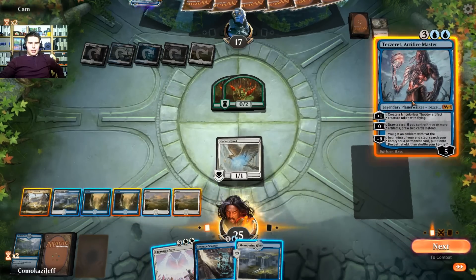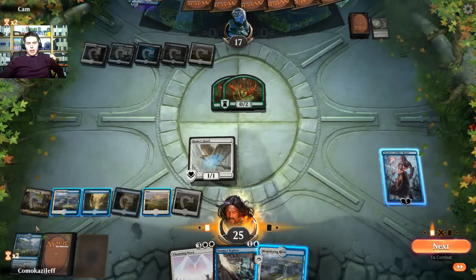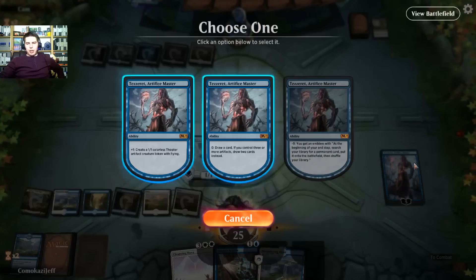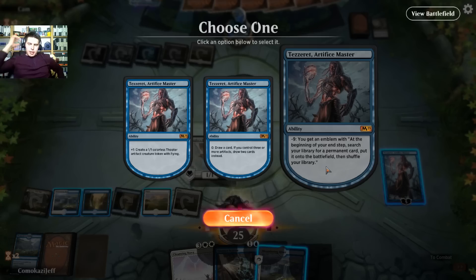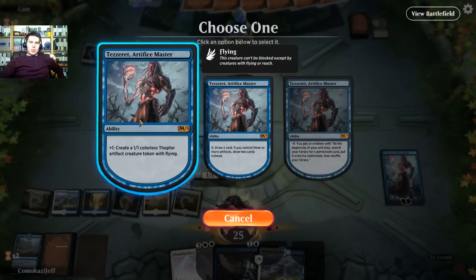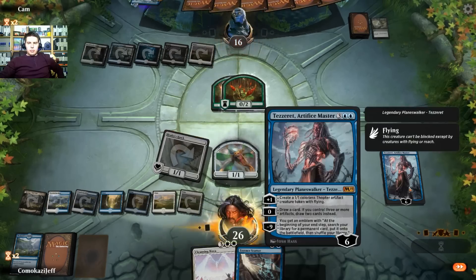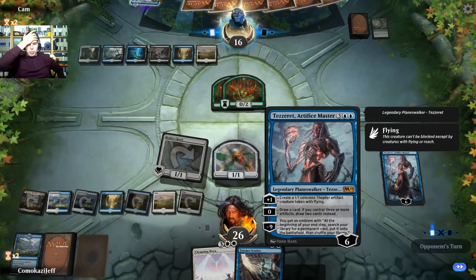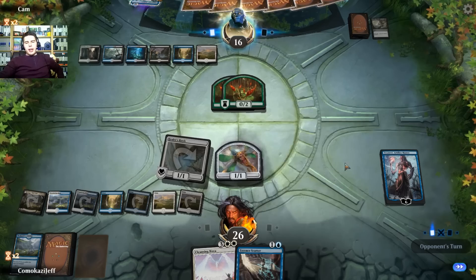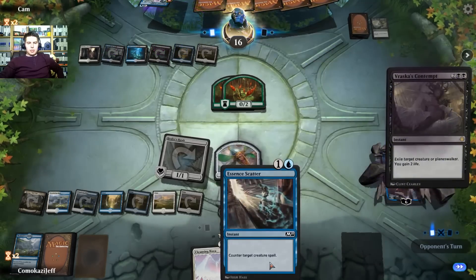Boneyard Pariah — Chemister's Insight draws cards. We get to play down Tezzeret this time. I'm not sure if I should be holding up the Lost Vale — it has a little less ability with colors though. Do we want to draw cards or start creating a board? Getting to our emblem is actually really good with this deck. The idea is we're going to be creating Thopters. The emblem says at the beginning of your end step you can search your library for a permanent card and put it onto the battlefield, then shuffle your library. We have a lot of big creatures in this deck, so we can just consistently be getting big stuff out. And of course they have Vraska's Contempt number two.